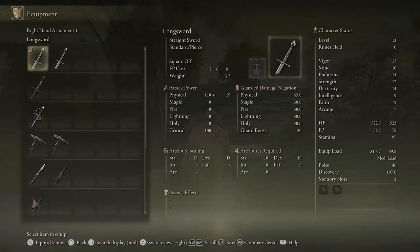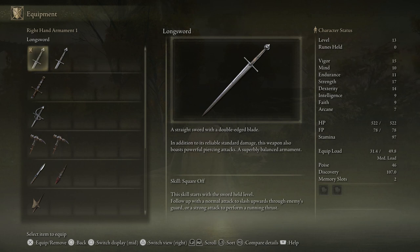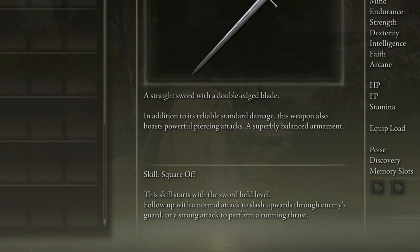Pressing square while selecting a weapon changes the middle section to display the item's lore and skill description. Pay attention to these — some provide information about the world of Elden Ring, and some hidden abilities may just be hidden in their text.